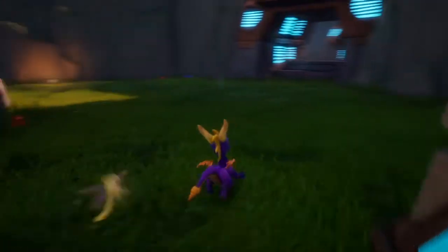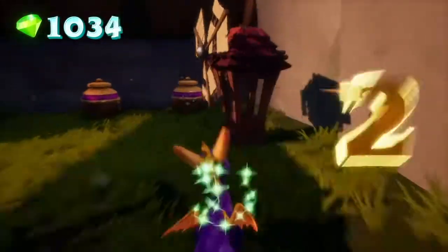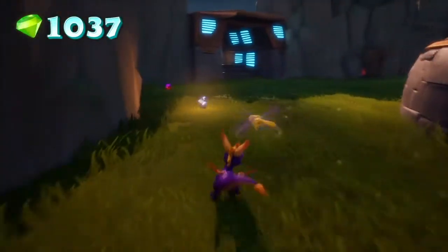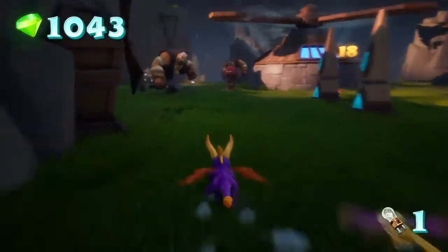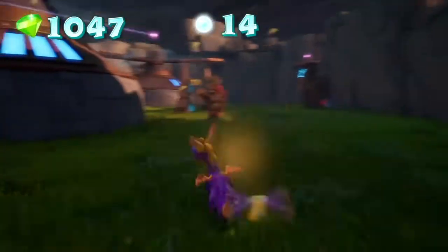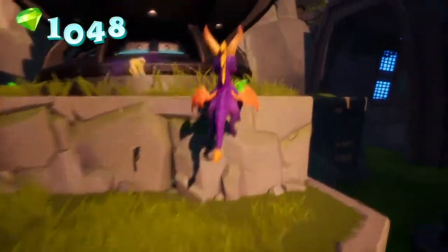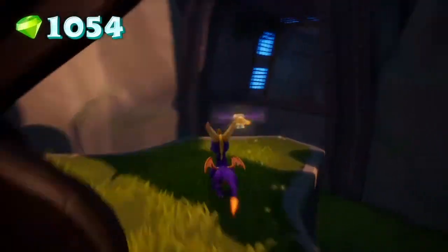Throughout this level we'll have to platform to different areas to get gems. There are three orbs in this world, and two of them require platforming. But before we can do that, we have to turn off the fans — and before that, I have to kill 18 enemies. First though, let's get the first orb, which is right through that tunnel.